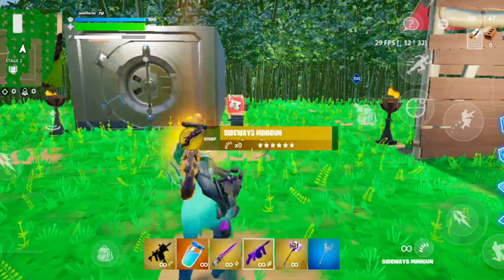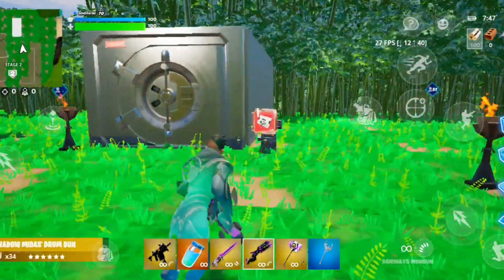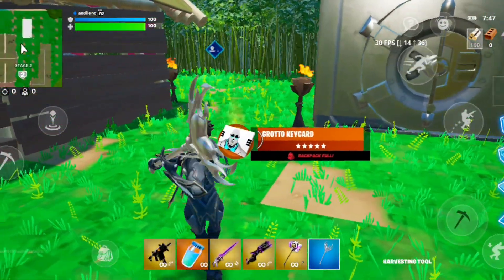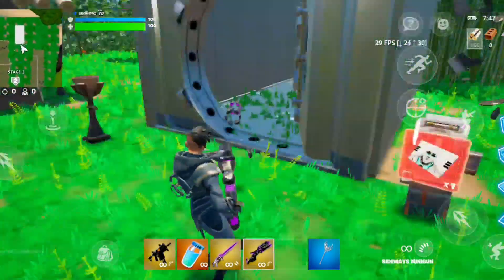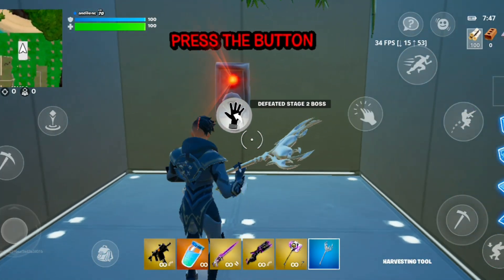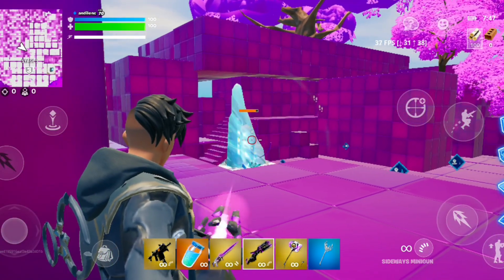Take whichever card you want. Then locate the key card and interact with it — the vault will open. Once you go in, it's the same thing: press the button to defeat the stage two boss. Once you've done that, you want to take down that structure because that's where the zombies spawn — taking it down means there will be no zombies for you.